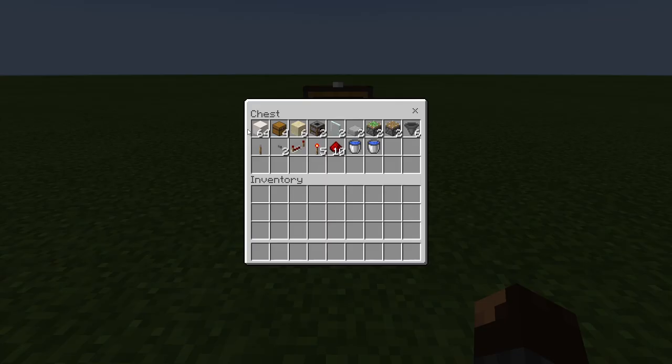The building materials you're going to need are: a bunch of building blocks of your choice, 4 chests, 6 sand, 2 smokers, 2 glass panes, 2 slabs, 2 sticky pistons, 2 pistons, 6 hoppers, 1 lever, 2 buttons, 1 redstone repeater, 5 redstone torches, 10 redstone dust, and 2 water buckets.